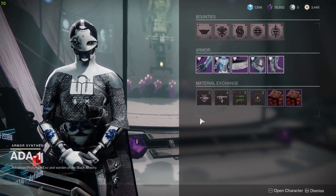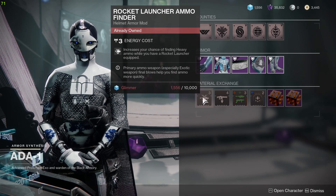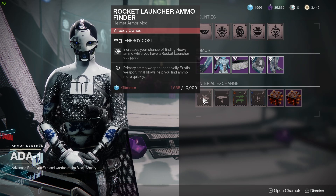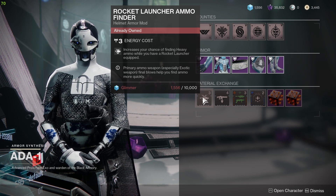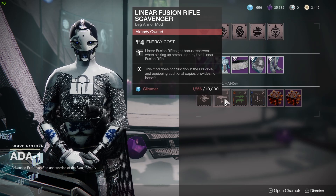The first mod for today is Rocket Launcher Ammo Finder — it increases your chance of finding heavy ammo while you have a rocket launcher equipped. It's a really good mod that lets you drop more heavy ammo for your rocket launchers, so pick this one up if you do not have it.